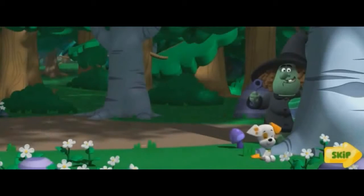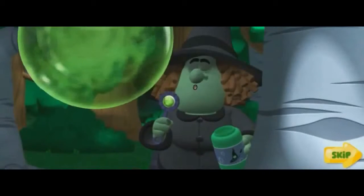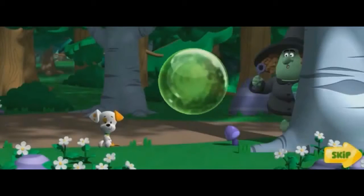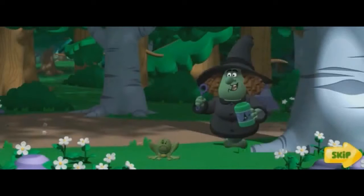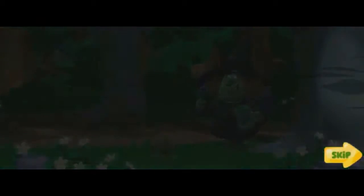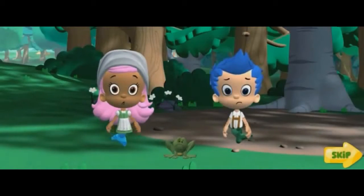I'm going to test my mean green bubble potion on that little dog. Bubble, bubble, here comes trouble. My potion works. See you later, frog. That frog has a collar just like Bubble Puppy. Oh, no! The witch turned Bubble Puppy into a frog.